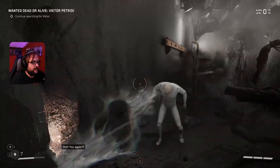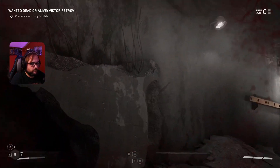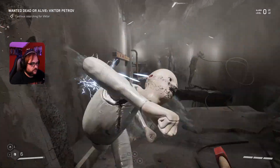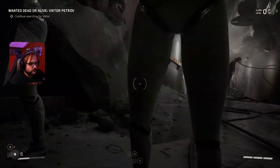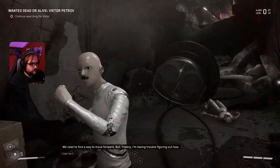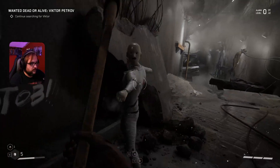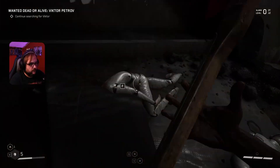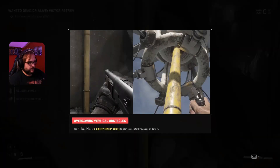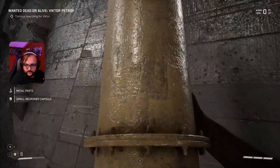Oh God damn it. You again. Careful — there's a gap up ahead. I see it. I don't want to waste shotgun shells on these dudes, even though I did it the first time. Oh my God. Come on dude, go down. Fucking robot landers, motherfuckers. Okay, that's the tutorial I skipped — the vertical obstacles. Duh. Not that hard to figure out.